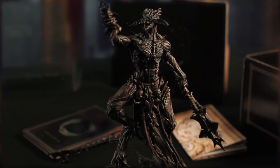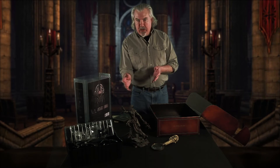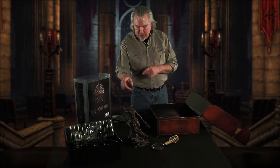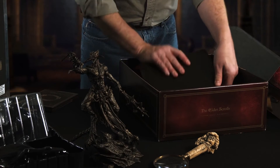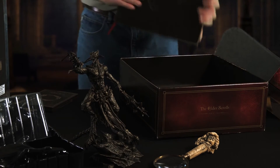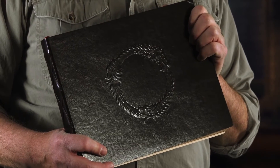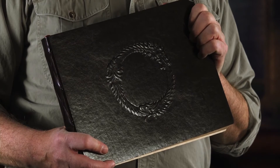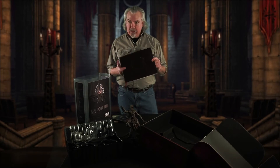So that's the statue of Molag Bal. It's magnificent and wonderful, and it's the kind of thing that you don't want to put on your nightstand, because you don't want to wake up suddenly in the night and look over and see that there. As if that wasn't enough, here's my favorite aspect of this entire collector's edition. This is the collector's edition art book combined with lore book, and not just a lore book, but a lore book that has a story that follows through.